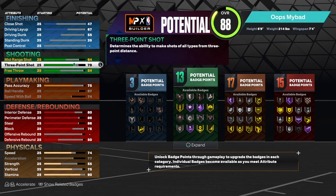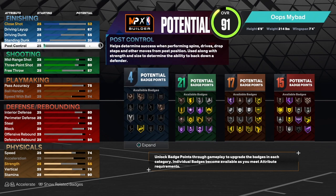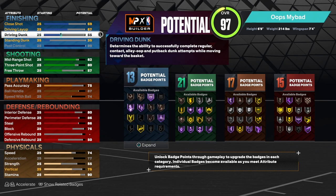For shooting, I experimented with an 83 three-ball and an 82 mid-range to get shock reading takeover. 83 three is surprisingly consistent. I also like shooting step backs, fades, and hop jumpers, so the mid-range is crucial.